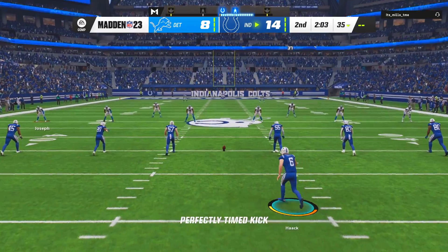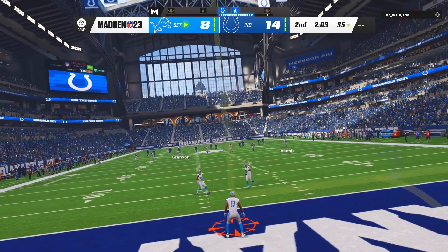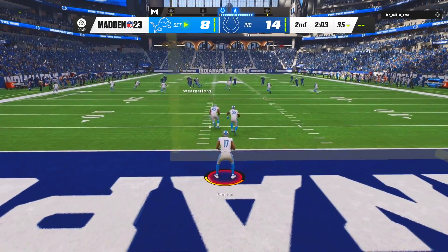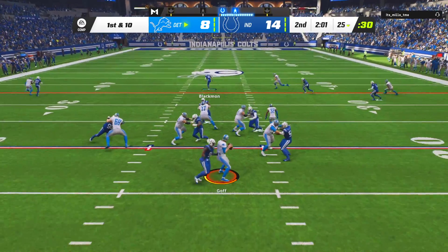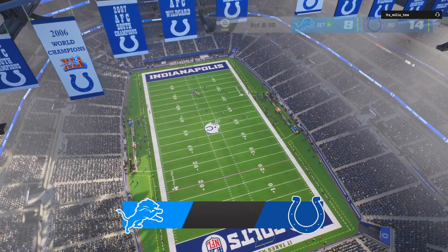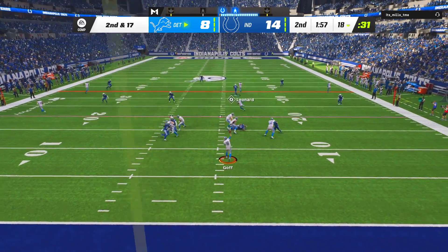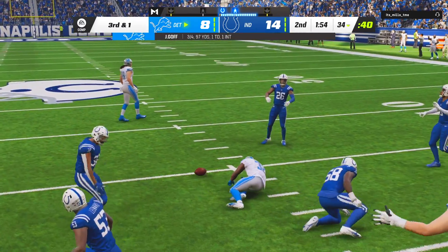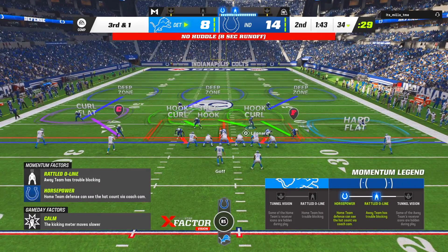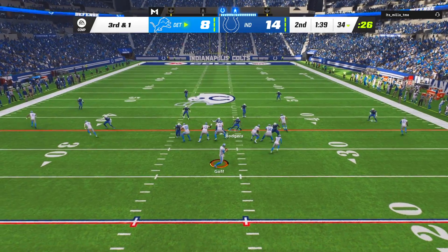The reason why I ran that ball with Jonathan Taylor is because another one of his superstar abilities — he has four of them — is goal line back, and I believe that's something they added this year. I figured I might as well try it. He has arm bar, Jukebox, Closer — which allows him to get in the zone quicker in the second half — and that goal line back we just talked about. Freight Train lit up, so it's all going good right now.